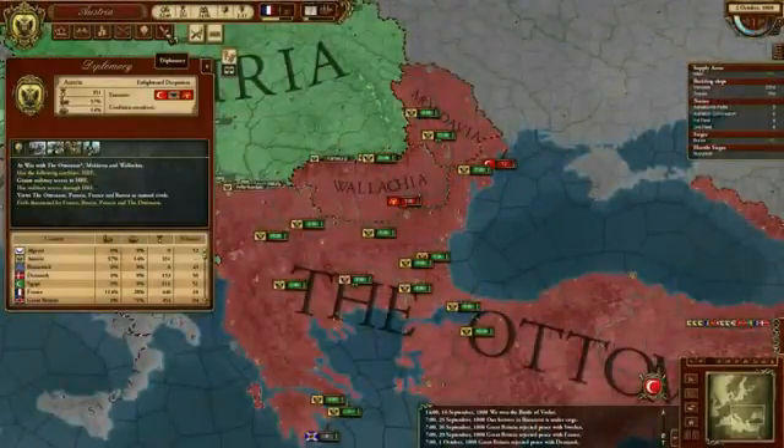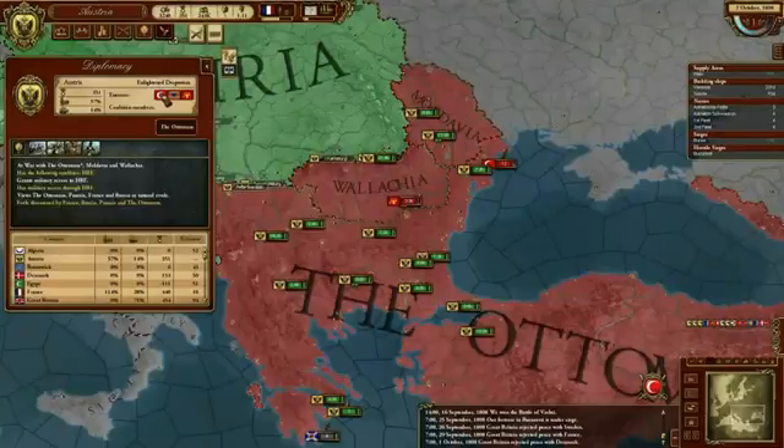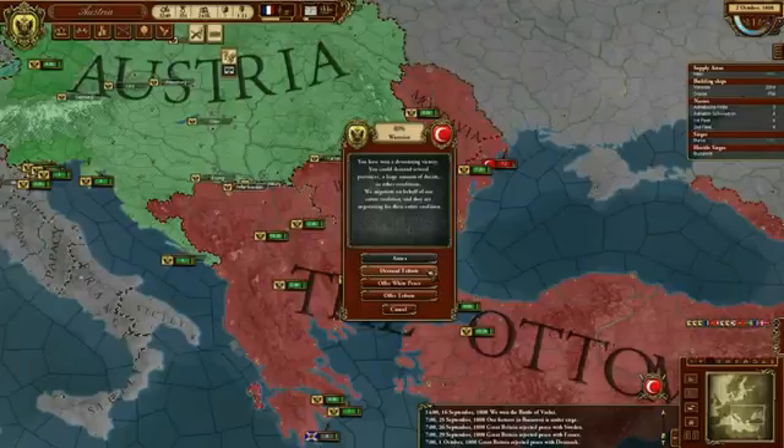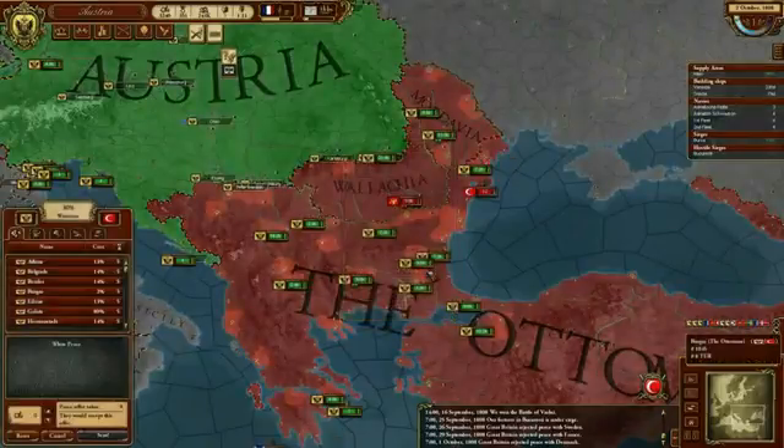We've also added one additional new special unit for the military system: the supply train. It doesn't consume any supplies itself, but it will carry a large number of supplies for your armies. Meaning that if you're going to march off into hostile territory, if you build a few supply trains with your units, then you can abandon your supply line for a few months, conquer what you have to conquer, and then hopefully get back to your supply bases before your guys starve.